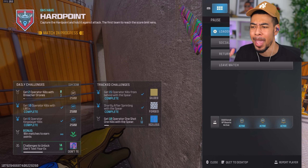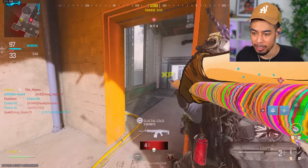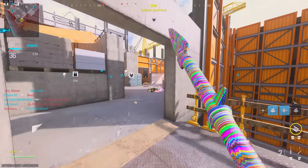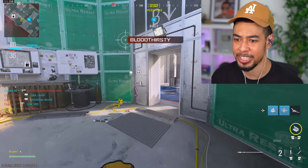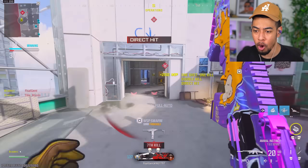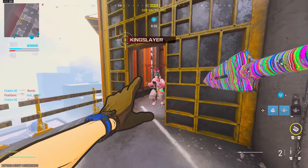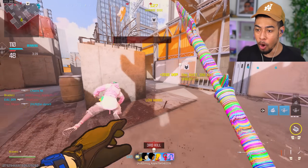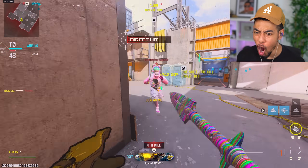Now we can unlock priceless, which is get one-shot one-kills. With a melee weapon, isn't that every kill? Unless I have to throw it — that must be it. One-shot one-kill basically just means throw the spear. I don't know why they didn't just say that. I got it — I thought I missed but it counted!